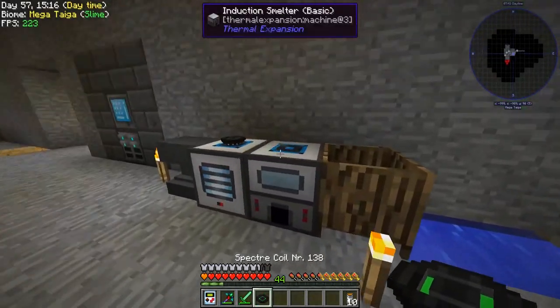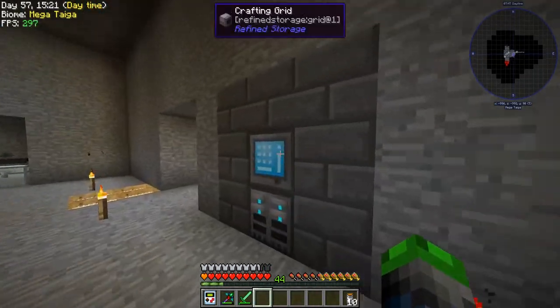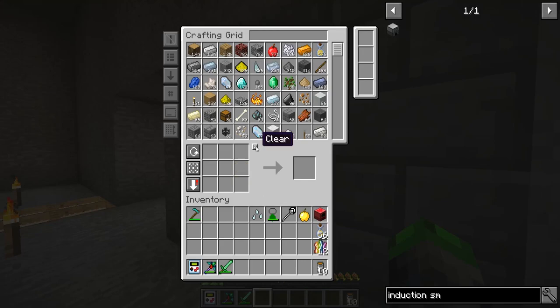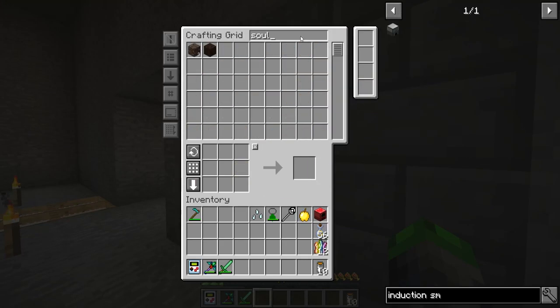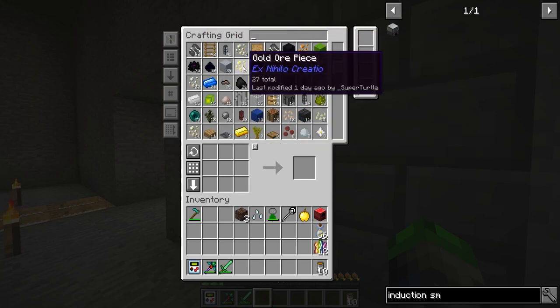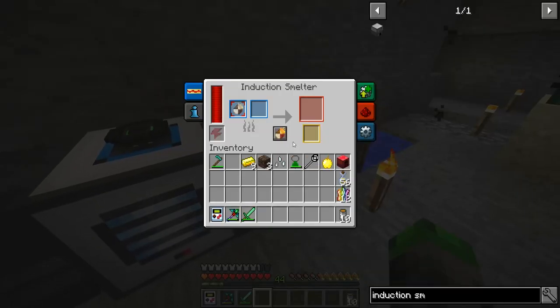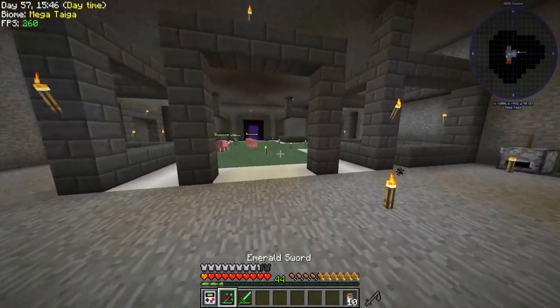The machine goes on top, not the front. In order to do that, do we have any soul sand? We got three soul sand and some gold. There we go.